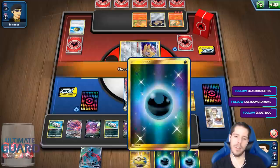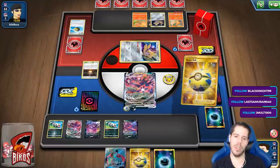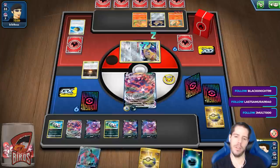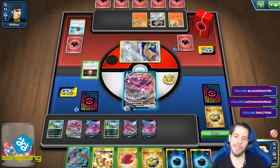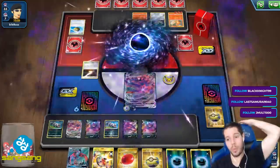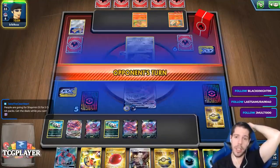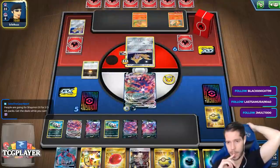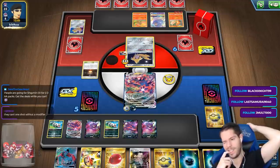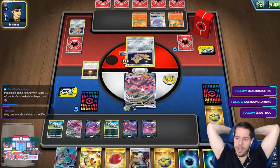Can this guy KO me next turn? He can't, right? That's actually a little scary — I could get KO'd by a 7-energy Charizard. So if he has Welder, maybe I got a little too overeager here. If he has Welder, that's a dead Eternatus VMAX. He needs Welder, Warp Energy, and Charizard, because he has the energies. So now I think about it, I should have grabbed the Power Plant — oh, I think I'm dead.